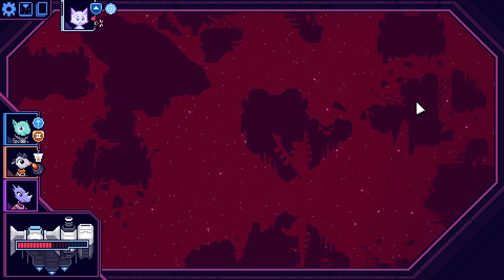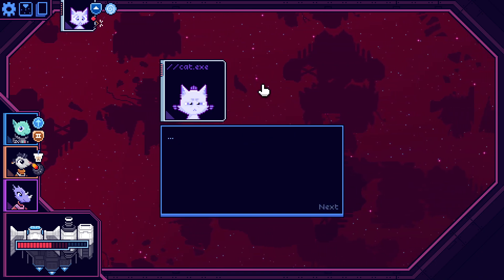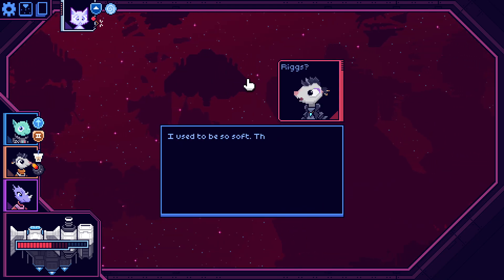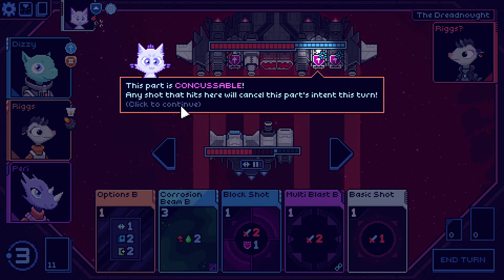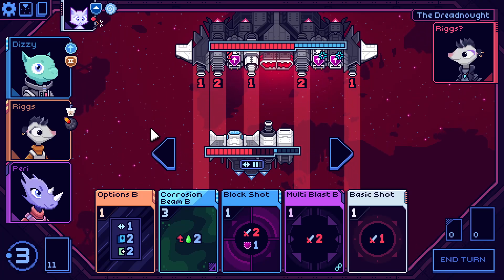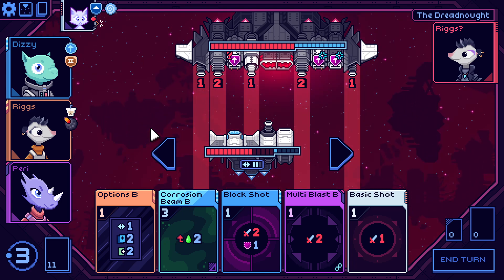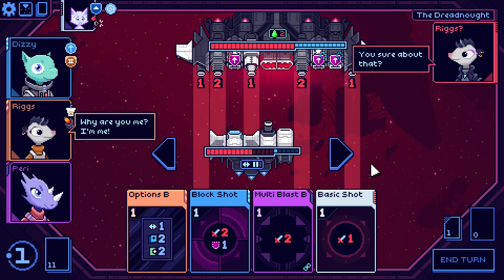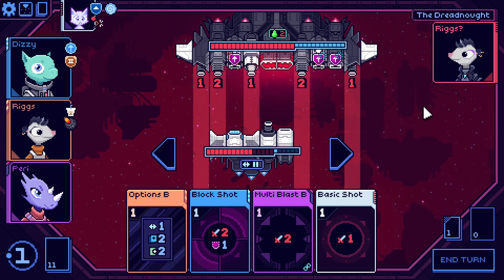Now on the proper boss — a pirate in a cruiser class warship hails us. There's a familiar face: 'I used to be so soft — this should be easy.' One boss part is concussable — any shot that hits there cancels that part's intent. We need to corrosive beam first. Can't get over to hit them. Their intent: raise shields.